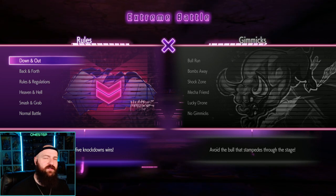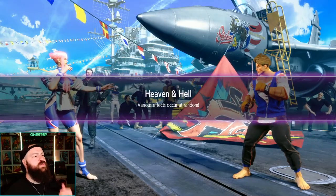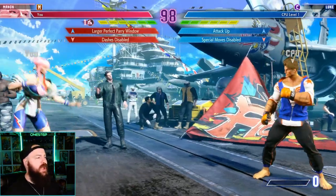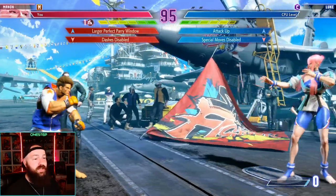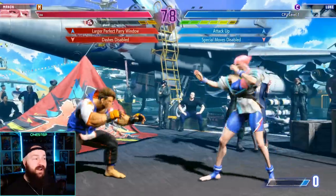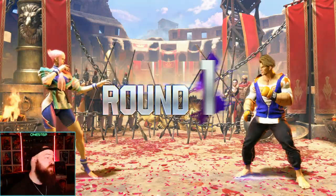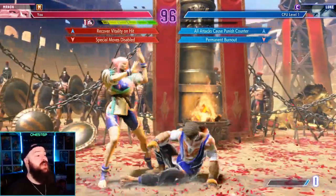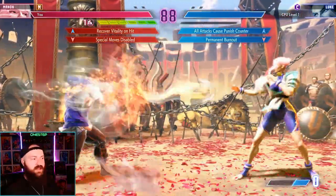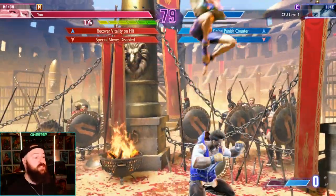Extreme Battles are also a great way to practice Street Fighter fundamentals. Check out the Heaven and Hell rule set — it gives you a positive and a negative modifier. For example, I have a larger perfect parry window, but dashes are disabled. This teaches you how to fight without dashing — you can't rush cancel either since that's a dash. So how do you get in? You walk, shimmy, or use special moves to approach. Another modifier is special moves disabled, which for Manon is rough since she relies heavily on specials — so you learn what combos and normals are effective without them.